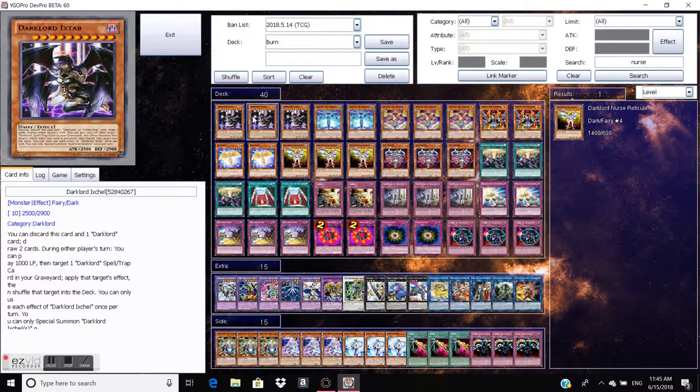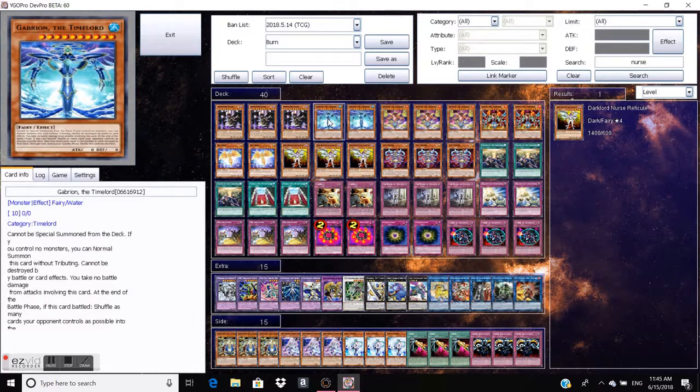So let's go into the deck profile. Three Dark Lord — Ichardia, I always struggle to say her name — she is your draw-two. You can also discard her for something else we'll get to later. Gabryon returns things, so he can reset the board. Also when he returns extra deck cards, your opponent does not draw for those, so he is actually useful for returning something and preventing your opponent from recovering.